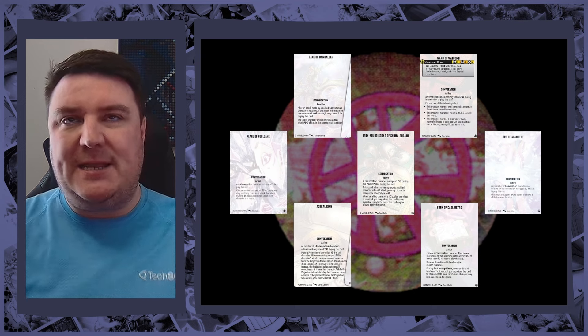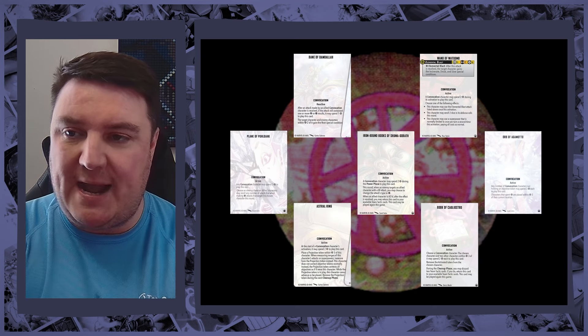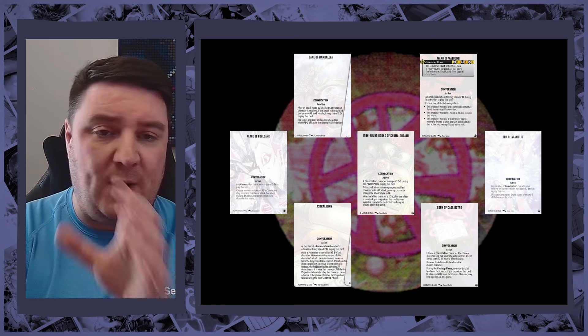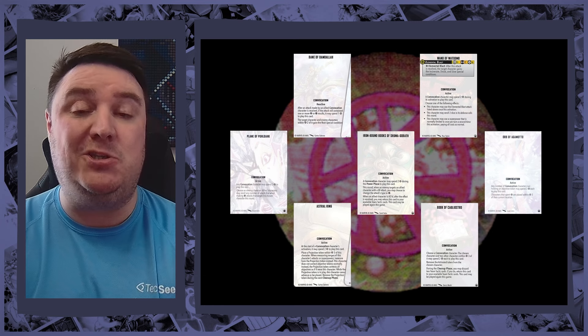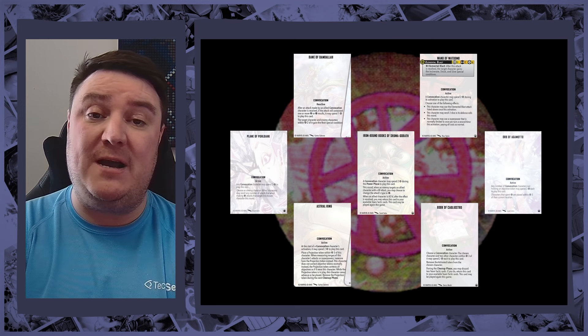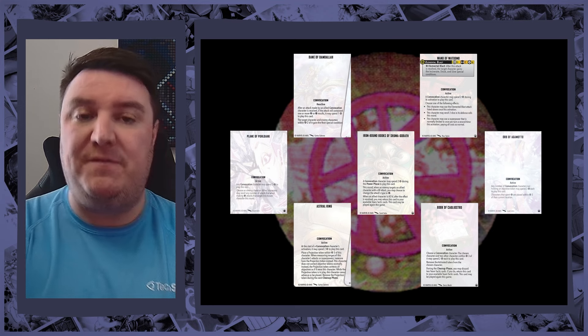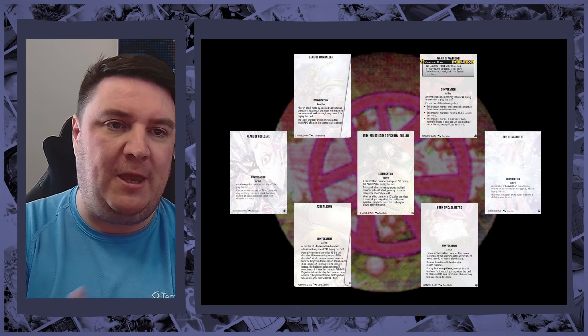Convocation next, and these guys bring a lot of tactics cards. Their leadership tactics card is unique in that whilst it counts as one of your ten, it actually doesn't count as one of your five — so it allows you to take that plus five other tactics cards. They've got Bane of Damballa, Wand of Watoomb, Orb of Agamotto, Book of Cagliostro, Astral Ring, and Planes of Poldark.